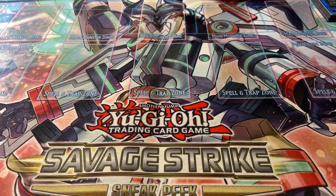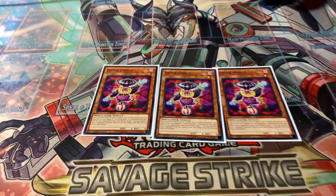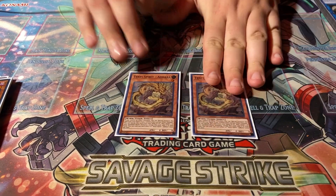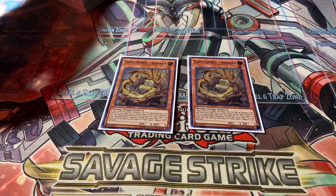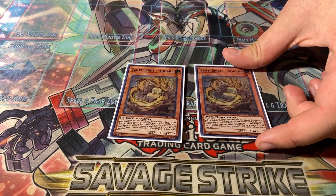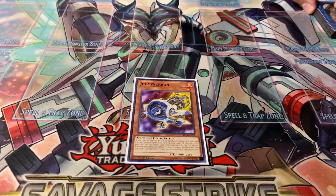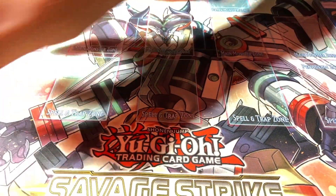Running three of Jester Confit - he's a free special summon once per turn, and the only reason I'm running him is because he's a free summon and free extender. Only running two Aleister because he's a nice free summon from your hand if you control no effect monsters on the field. Also running Jet Synchron as free extension and for Needle Fiber plays because it's absolutely broken.